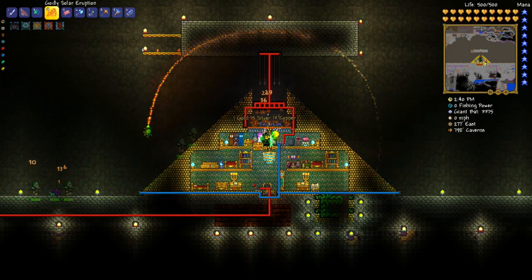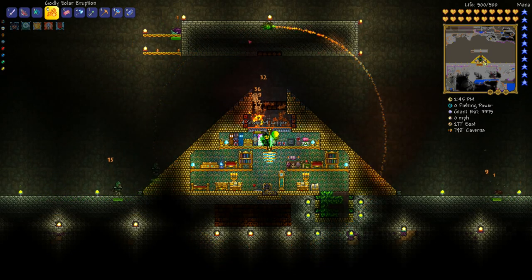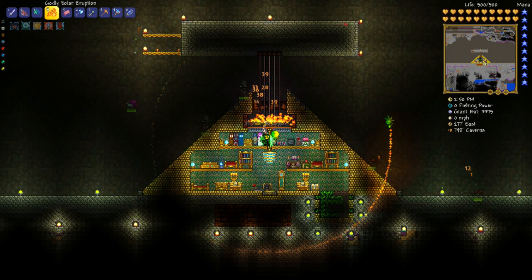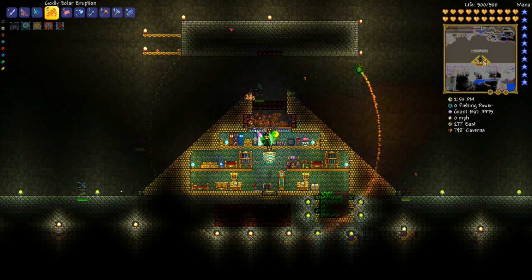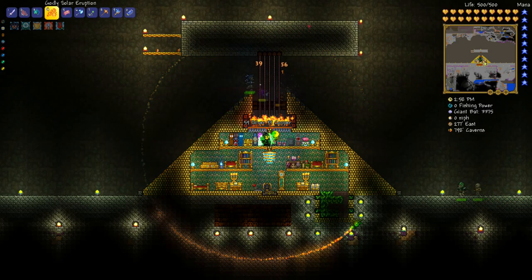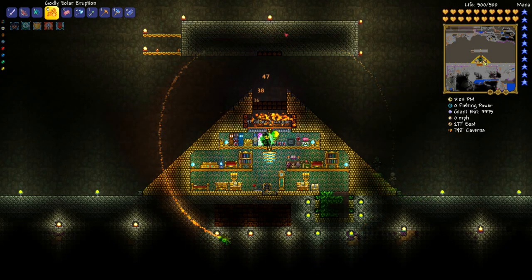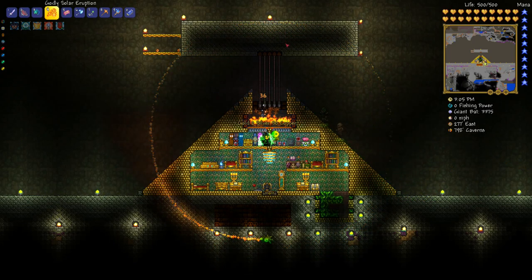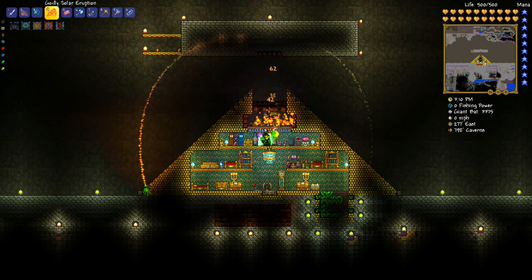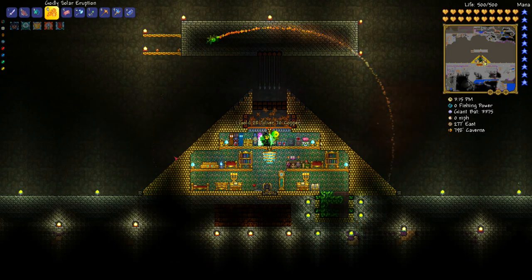This block at the top - you want to have at least 300 blocks of stone up there for changing the biome. It has to be 300 because crimson or corruption requires at least 300 blocks to register as that biome, while hallow only requires 100. Since this is an all-in-one farm, you need at least 300 to cover all cases.